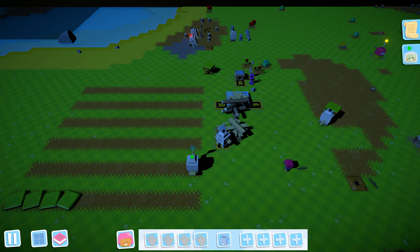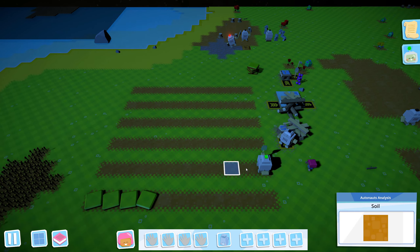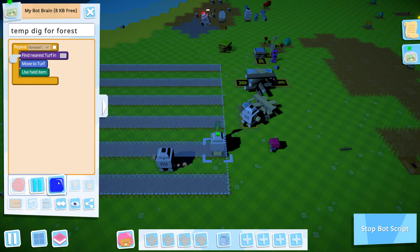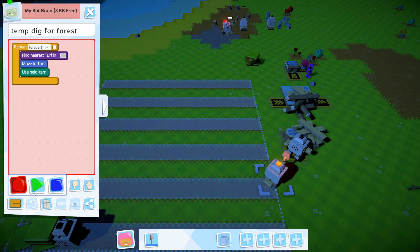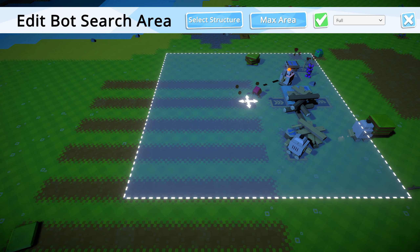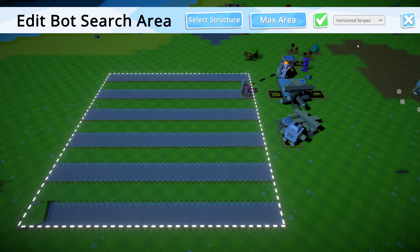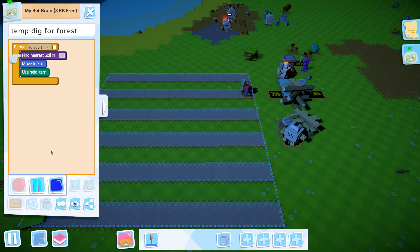Hello and welcome back to Autonauts, I'm Ivan, and this place looks so empty. We're going to turn it into production, but now it's just dirt. The digger is done digging but it needs to do more digging in a different way, so we record and delete its coding. It can't look for turf to dig — it needs to look for soil in maximum area, one by one, horizontal stripes.